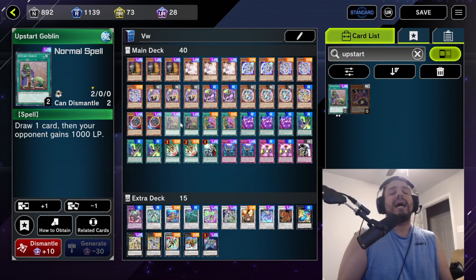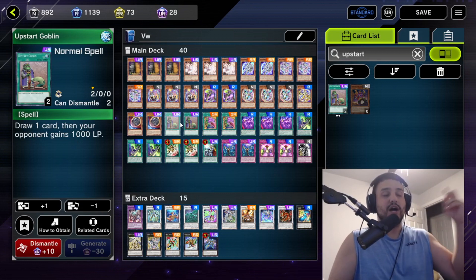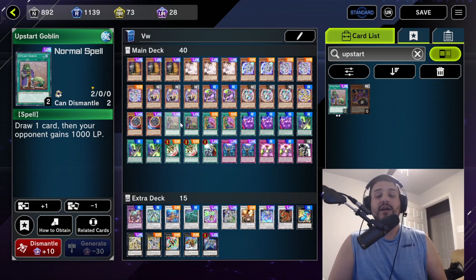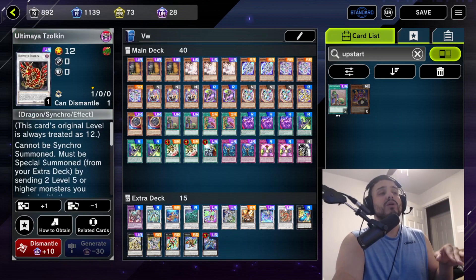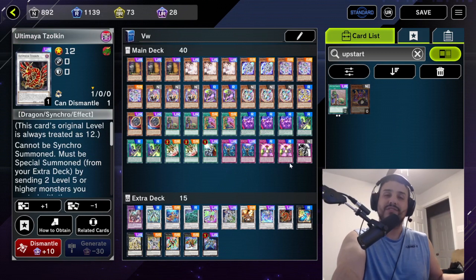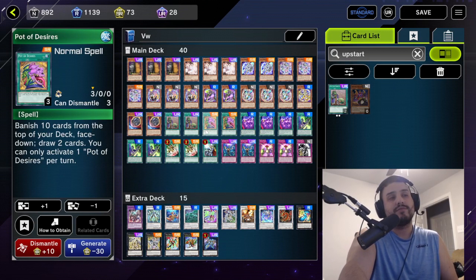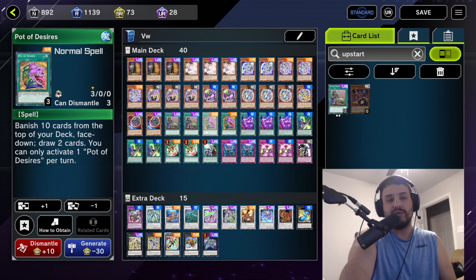Two Upstart Goblin. I had a 30-minute discussion with myself over Upstart versus Called by the Grave. Called by the Grave is good against Maxx 'C' and hand traps, but Upstart is better for consistency — which this deck needs. Worst case, you can set it, activate Zolkin's effect, summon Crystal Wing, then activate a draw card. Two Pot of Desires for consistency — drawing two is great, and the fact that we can recycle banished cards makes it less risky.